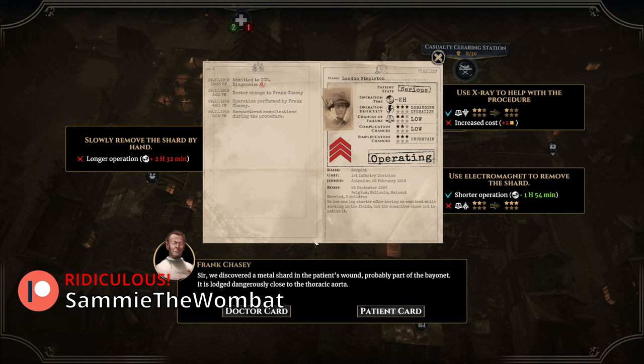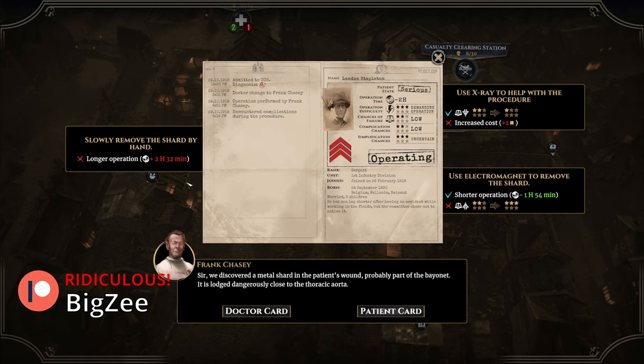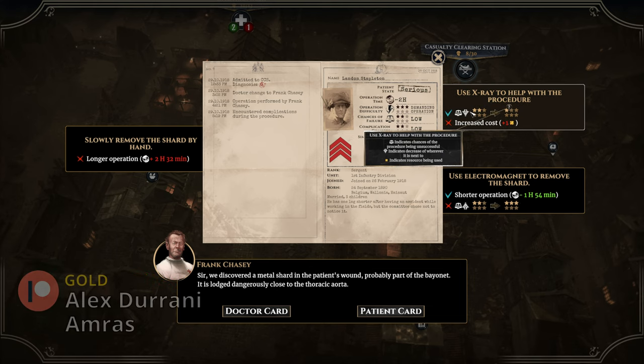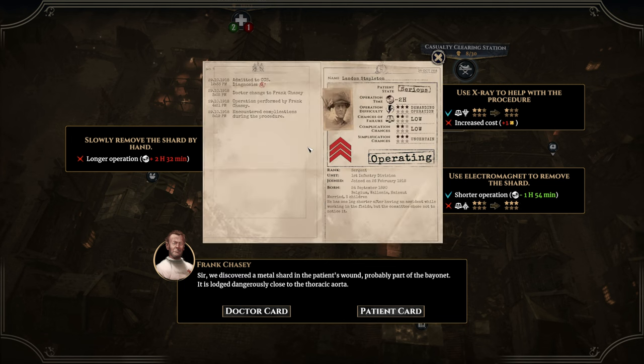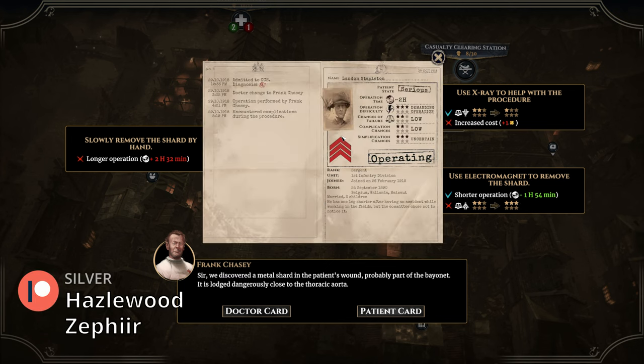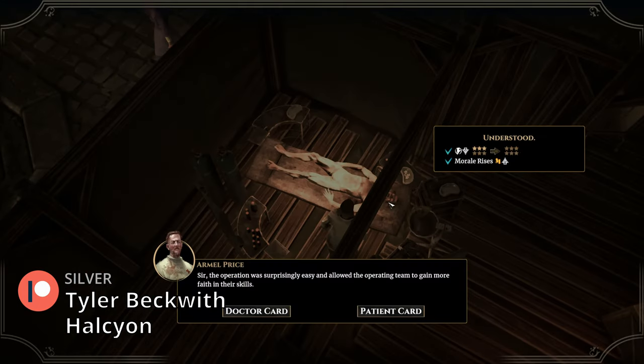The rank might influence our decisions — for example, if the option to amputate is there, we may opt to do that instead of spending more supplies or longer months of time depending on the soldier's rank. In this case, because this patient has a rank three, I might want to save his leg whatever the cost. More control by giving more information to the player — always nice to see.